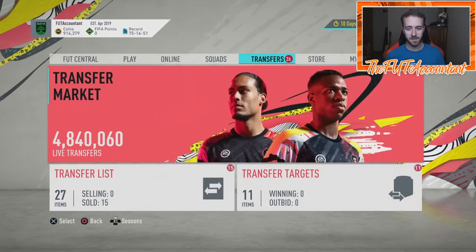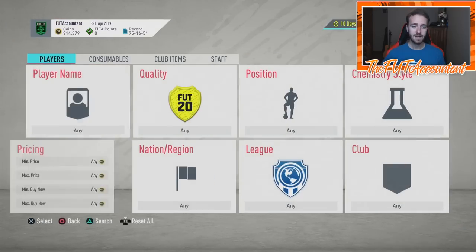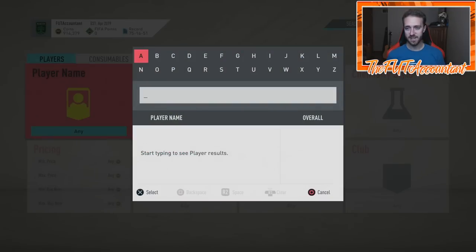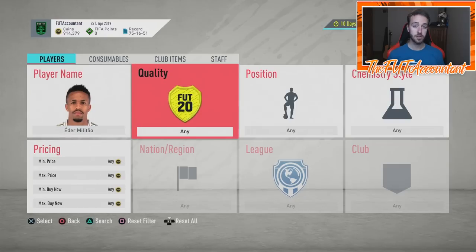I've got 914,000 coins right now. I'm going to look at one specific style of trading that is very good for all types of budgets. We're going to look at a lot of different cards today, and then get into some other trading methods at the end of the video which are more budget-specific. This is a very popular method right now — the chemistry style trading method. A lot of people like cards with shadows on them, especially defenders.